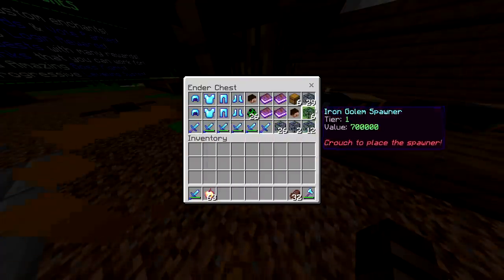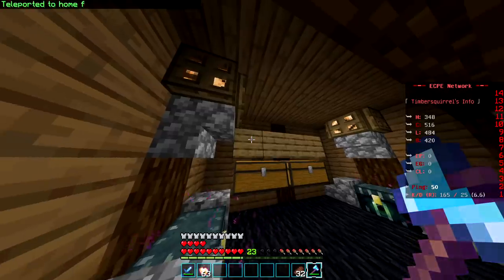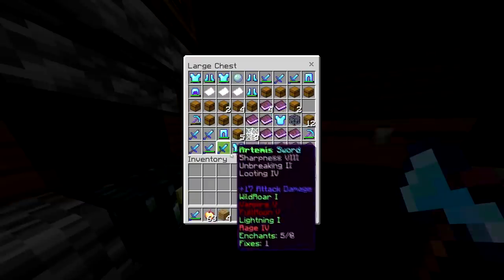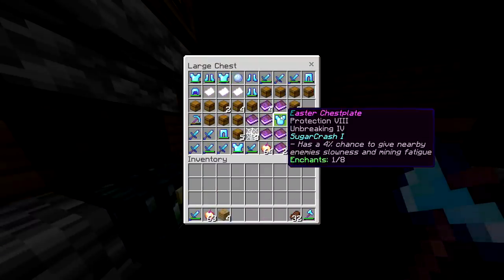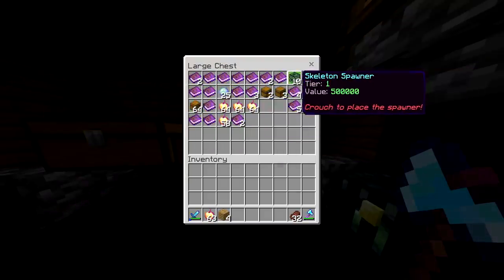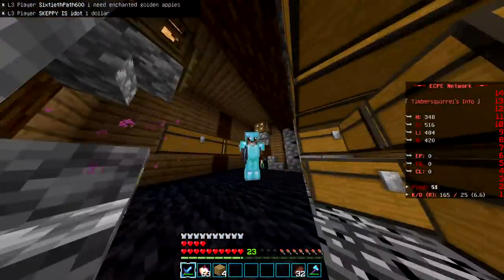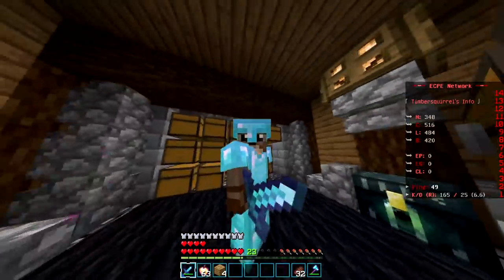My goal is to pretty much get rid of my entire E-chest by the end of this. My E-chest isn't everything I have — I've put everything else in these two double chests. There's actually some really good stuff in here, including an extra Easter chestplate someone gave me, a whole bunch of extra enchants, kits, and skeleton spawners. We're gonna have to get rid of everything. Even if we get the 142 million we need, we still have a lot more to make. The grind doesn't stop here.